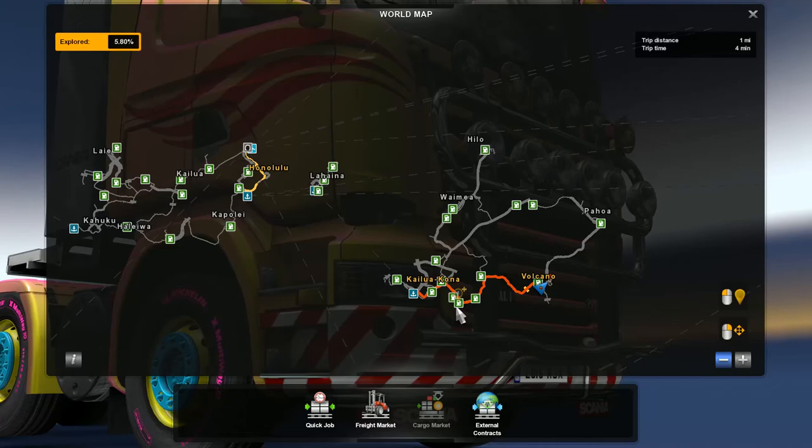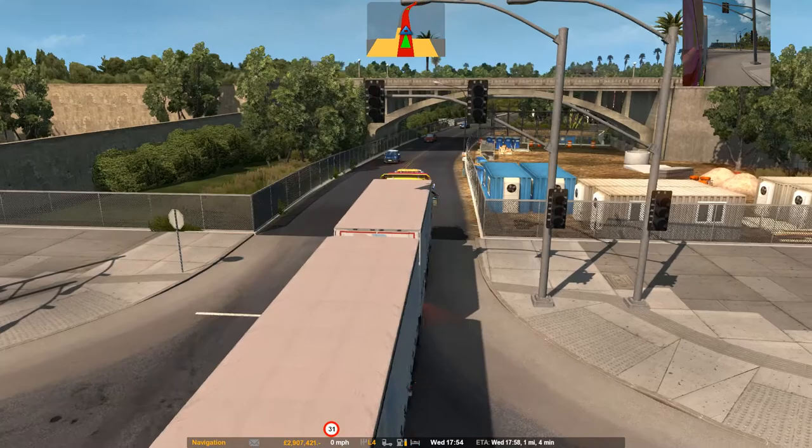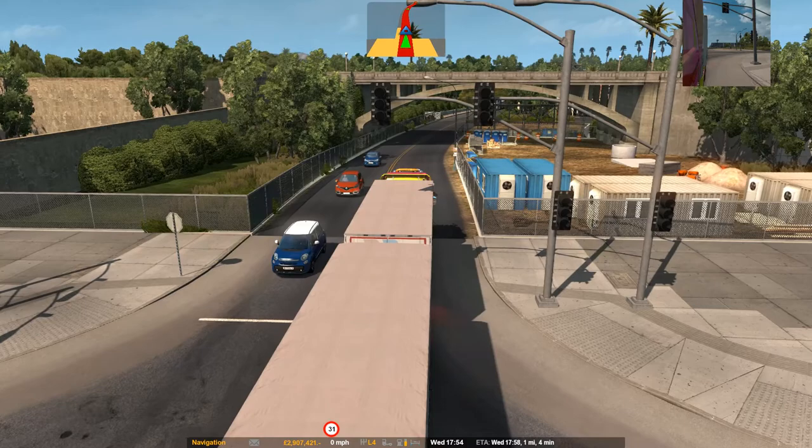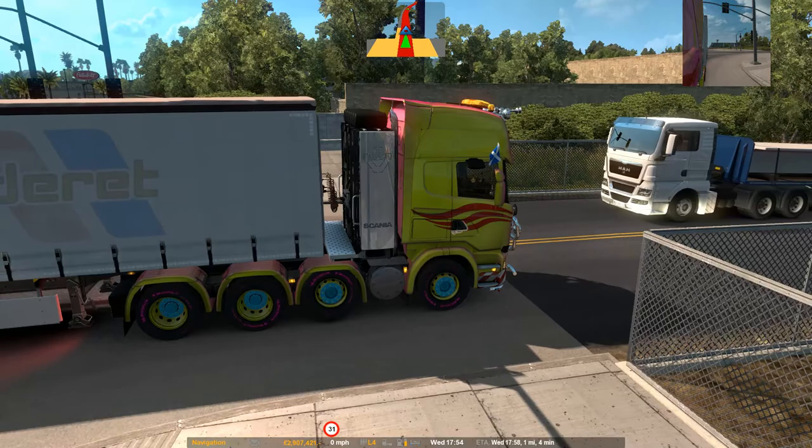One thing I have noticed — and I'll show you — there seems to be a bit of a problem: none of the traffic lights are working. I've been through a number of traffic lights on this map, on this island, and none of them are working. If you look at the bottom of the screen, it's only six o'clock at night, and the traffic lights should be working.